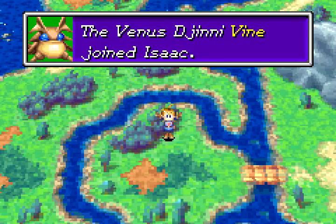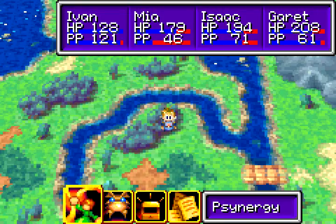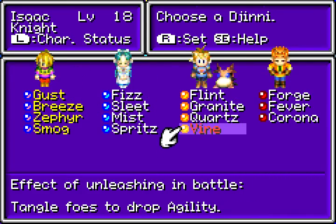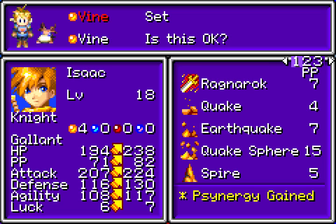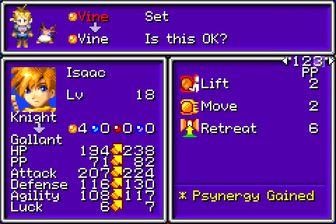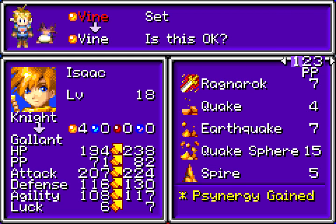It is Vine. I'm pretty sure Vine is the one that lowers the target's speed. Yes — it drops agility and it deals damage to all enemies. I'm pretty sure it deals a little bit of damage and it affects all enemies. Look at those stat increases, and also I learned Gaia! You remember Gaia, right? I'm pretty sure I showed it off. Well, now I have it on Isaac.